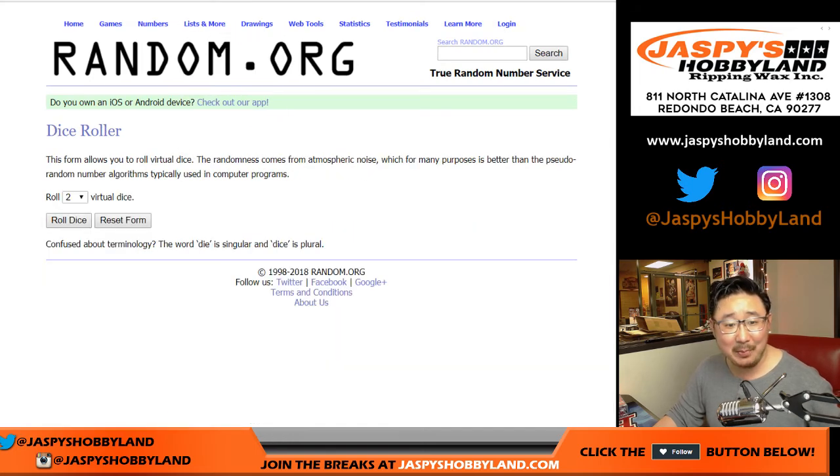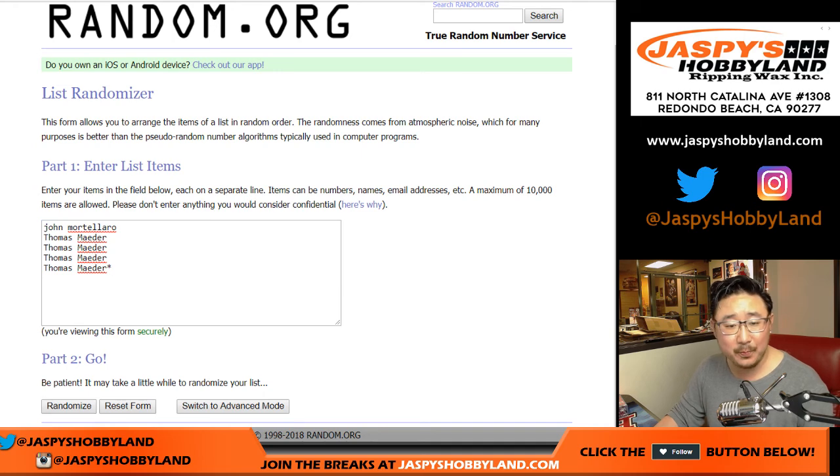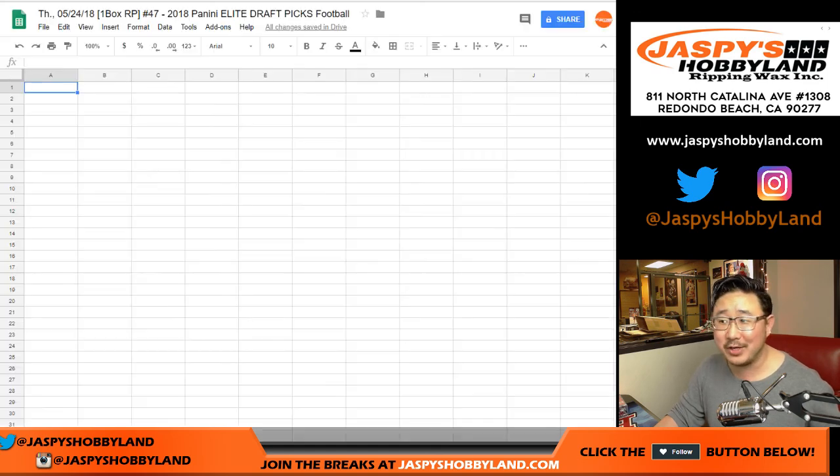Here we go, let's randomize it — names and numbers seven times. Five and a two, seven times: one, two, three, four, five, and a two, six, and seven. Alright, it's just the same exact order. What are the chances of that?